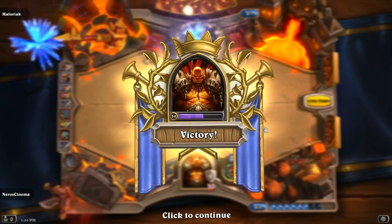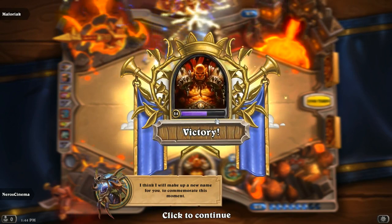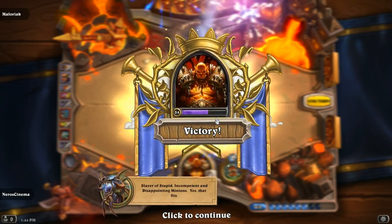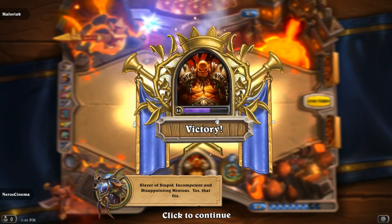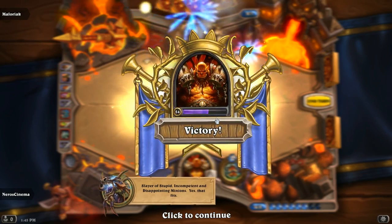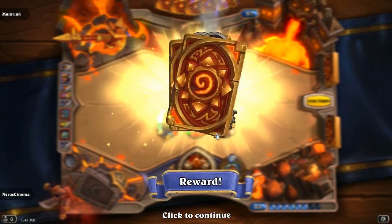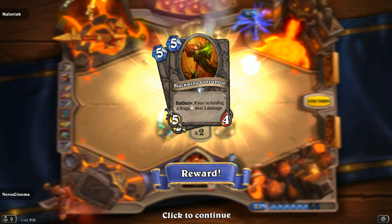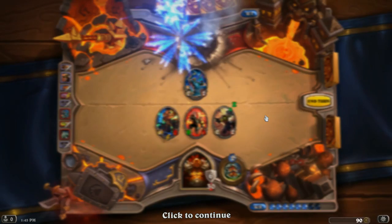We get Blackwing Corruptor — its Battlecry is: if you're holding a dragon, deal 3 damage. Potentially it's a little bit like a Fire Elemental for Shaman, but it's a neutral card, which could work pretty cool in a dragon deck.